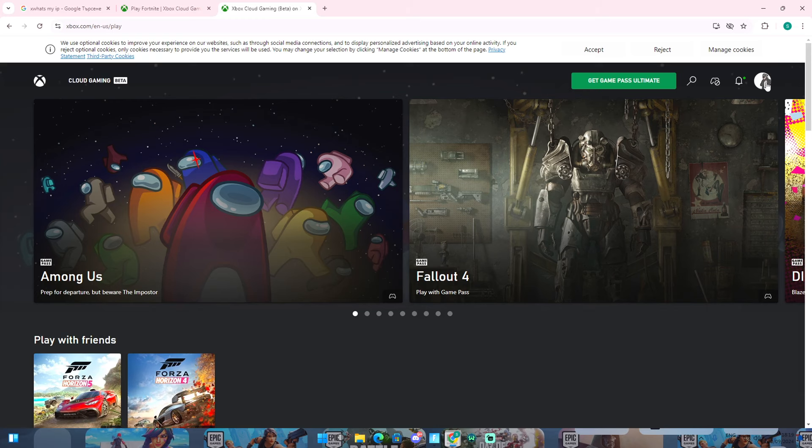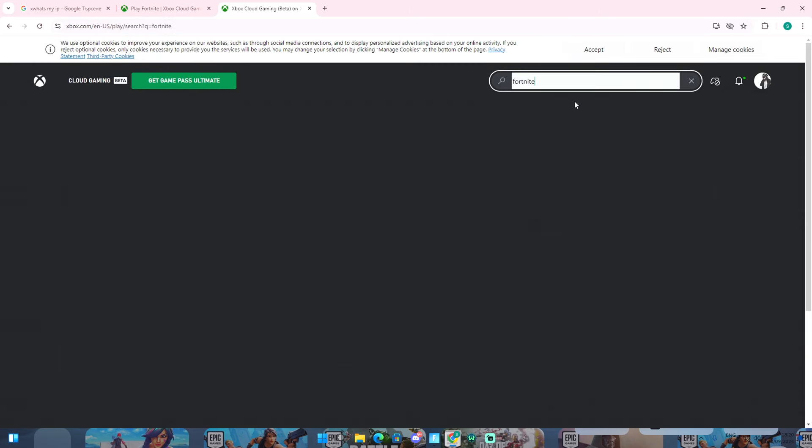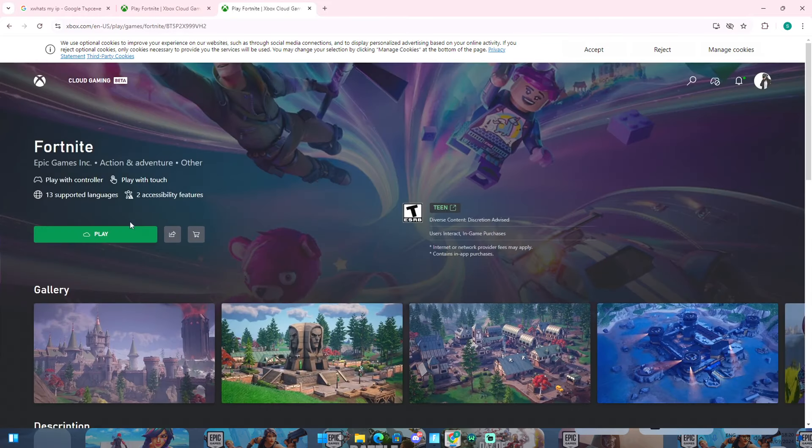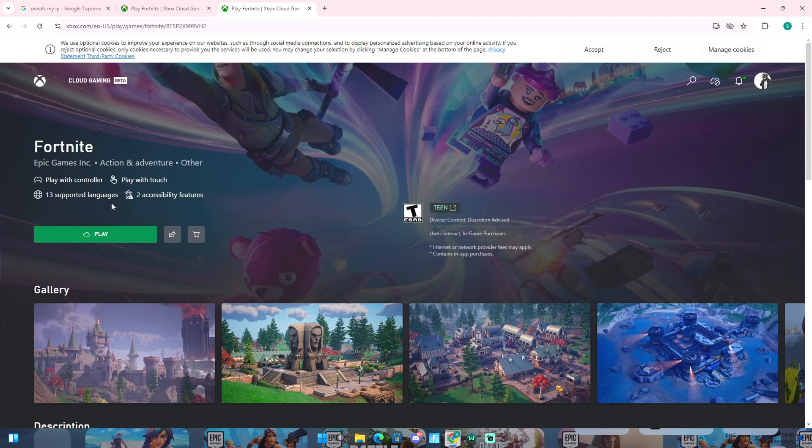First thing you need to do is make sure you create an Xbox account. Click on the search bar and just type in 'Fortnite', then go over and click on 'Play'. I know a lot of you guys might not have this option available because you live in an unsupported region.